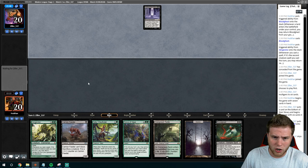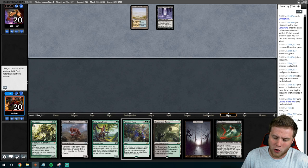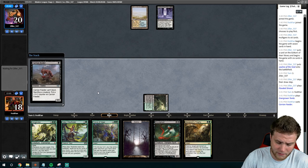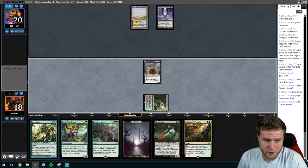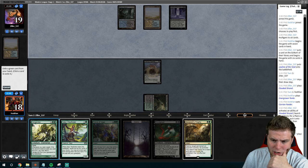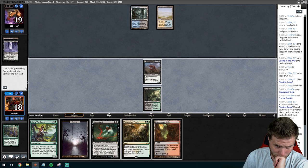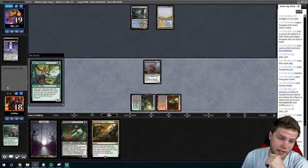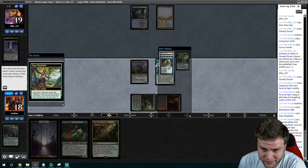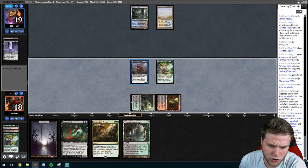Now if they go Thoughtseize, we can still disrupt it. Do we want to Force right now? I think the answer is no, just because we have Carian Feeder here. So we're going to go Carian Feeder and discard this Assassin's Trophy if we'd rather keep the Vengevine — but I honestly think the Trophy is more important, especially if this Force gets countered. So it's time: we're going to get rid of Vengevine just in case this doesn't work. It did, luckily. Now we go Satyr Wayfinder. Hogak doesn't actually work right now because we'd need a sixth card. Unfortunately those were all blanks — now we're just kind of out of gas.